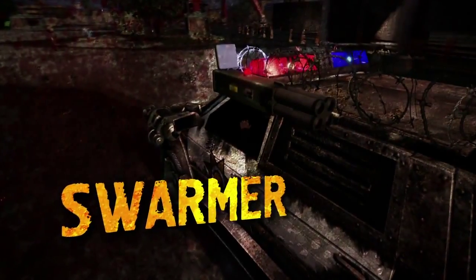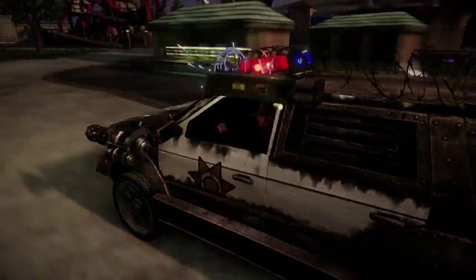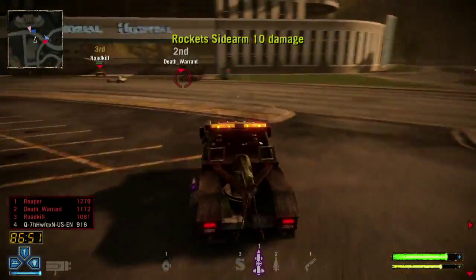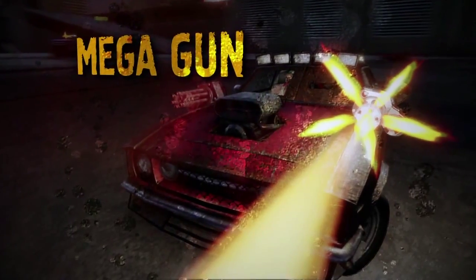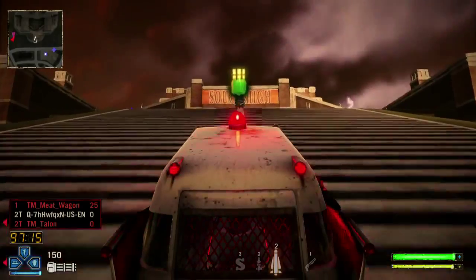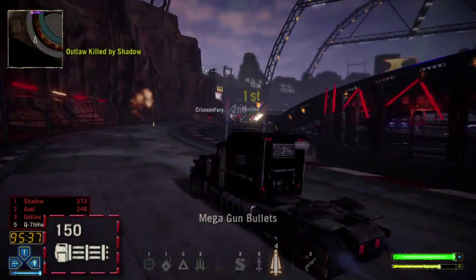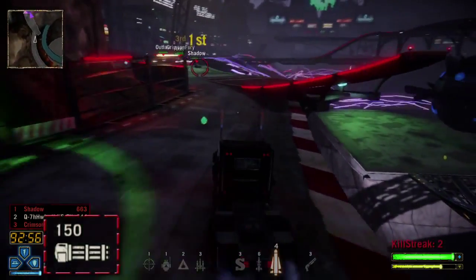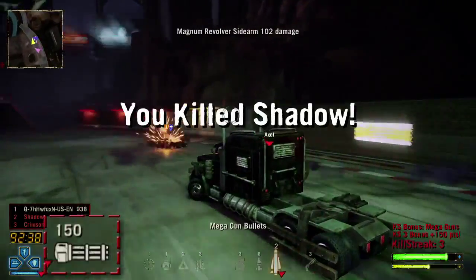The Swarmer lets you fire a succession of rockets with one button press. The damage is moderate and this sidearm takes the longest to reload, but the homing ability of this weapon is second to none. The Mega Gun is a very fast and powerful hybrid weapon scattered throughout the world like a pickup, but it temporarily takes the place of your current sidearm. There are 150 rounds of Mega Gun ammo, but you will not be able to reload — once gone, you have to find another.